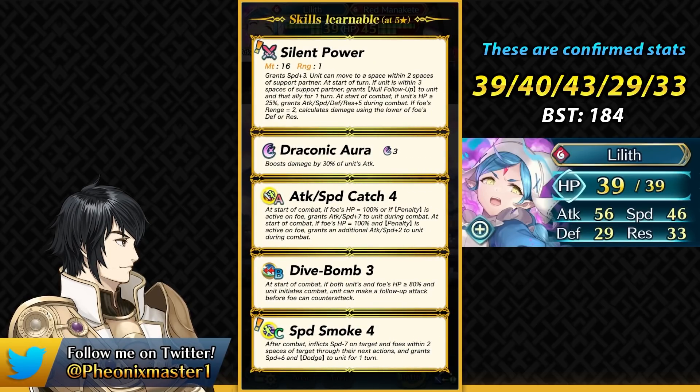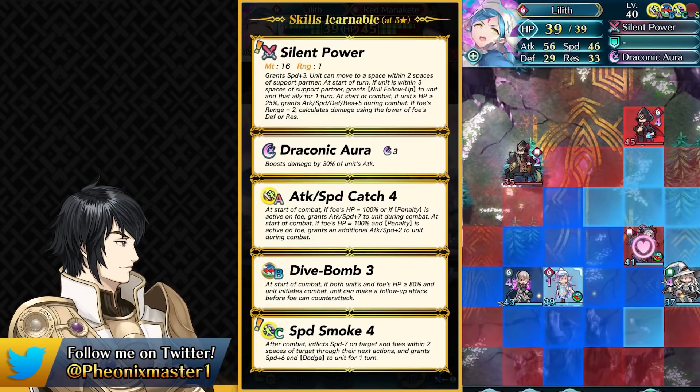She's gonna be much better because of being a newer unit. Her weapon is Silent Power and it does give her plus 3 speed and it does work on the ally support mechanic similar to Lilith. Ally support is only there for the players — it is not gonna be when the AI is controlling Lilith. So she can teleport within 2 spaces of the support partner and this is a global teleport.